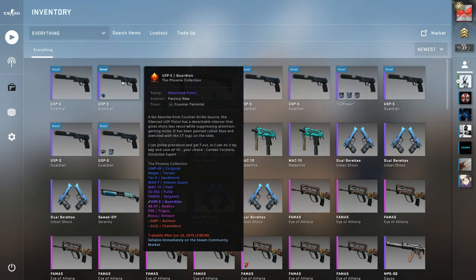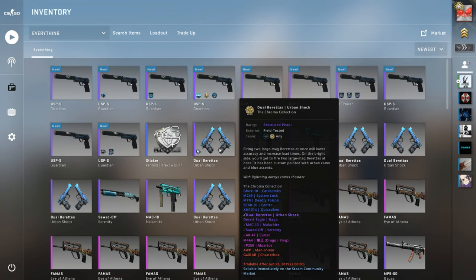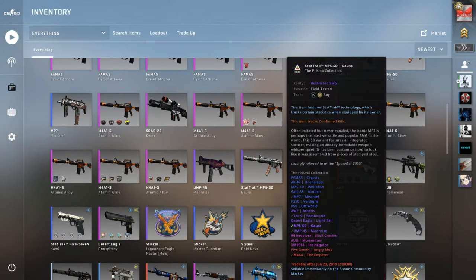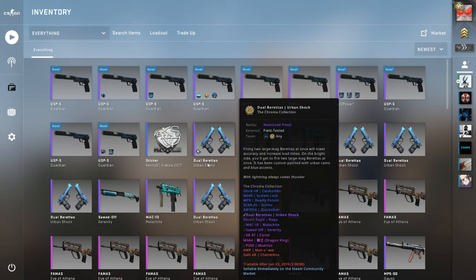These Guardians are obviously not a huge deal if we fail, but the Redline would be super awesome especially if it's minimal wear. The Dragon King is pretty much the only thing that even puts you in profit on the urban shocks trade-up. Those are what we're going to be doing — sacrificing to Gaben — and I also have a special guest with me today.